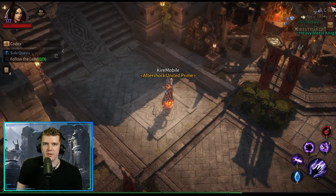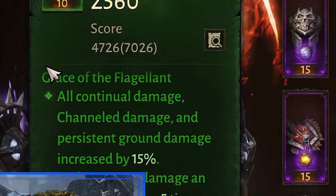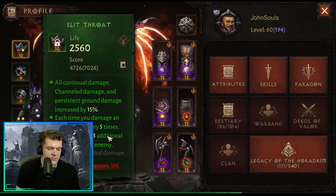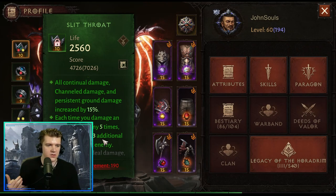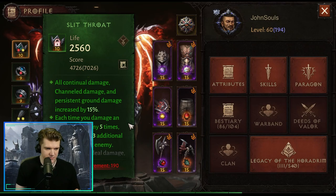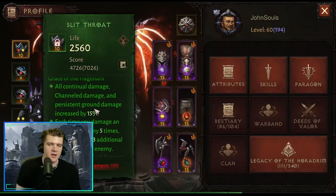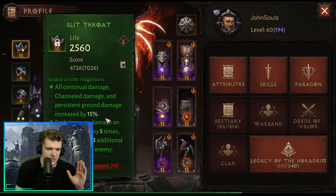Now let's talk about set items. The main one I'd go for as a Barbarian is four-piece Grace of the Flangelet. The two-piece gives all continual damage, channel damage, and persistent ground damage increased by 50%. The four-piece procs additional damage to an individual enemy after hitting them five times. With Whirlwind hitting so fast, that five-hit threshold is super easy to reach. I've seen a wizard with this set deal absolutely insane damage — you really feel the effect and your damage skyrockets.